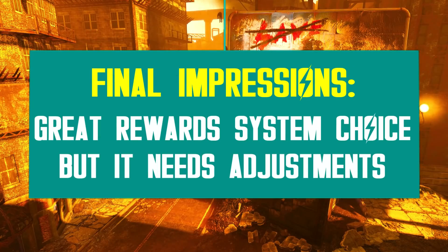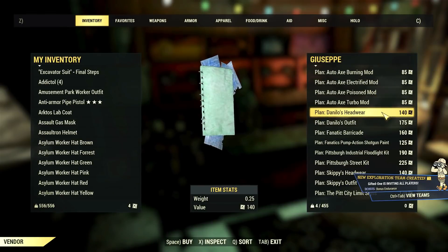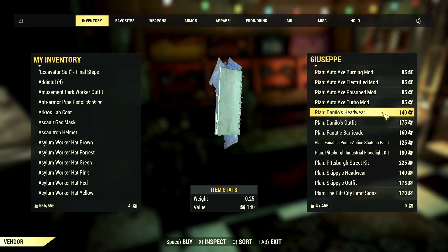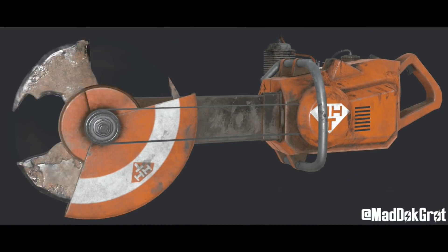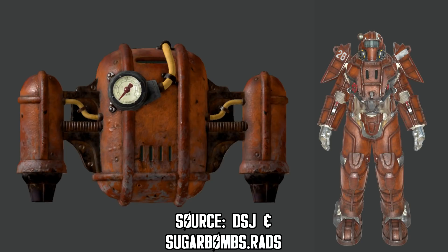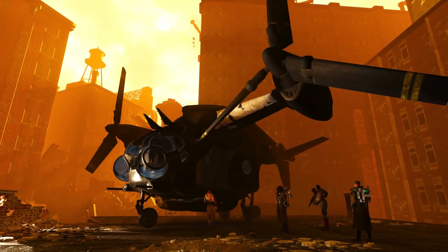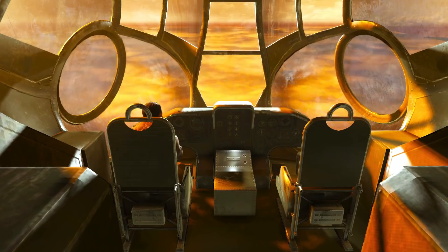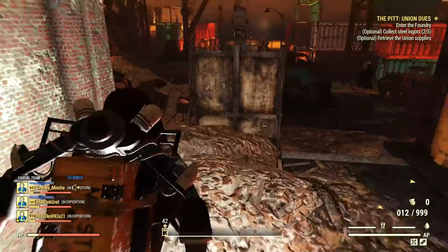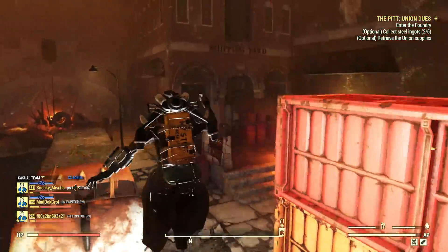The Pit rewards look interesting and it's refreshing to have the freedom to choose what you want to get first, but I was expecting more. There is literally no new gear yet as part of Giuseppe's plans — there are mods, yes, but no base gear. Apparently Season 10 will introduce new Pit gear plans for everyone for free, specifically the Auto Axe and the Union Power Armor, and dataminers have confirmed those two gear pieces — so that's a plus. As for the cost, I think it's too high, but I doubt these values are definitive, so let's wait and see. Bethesda should and most likely will make things more realistic based on player feedback.